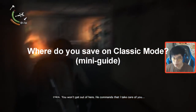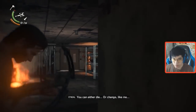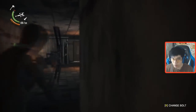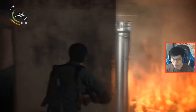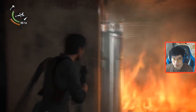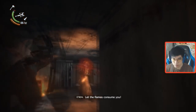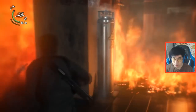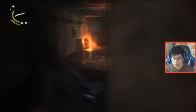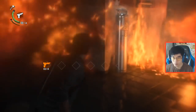Where do you save on classic mode? This also comes in another form: when do you save on classic mode? If you don't know, classic mode is the hardest mode in Evil Within 2 — it's the closest thing to an equivalent of akumu mode from Evil Within 1. I also get the sub-question a lot: is classic mode more difficult than akumu mode from the first game? The simple answer is no, it's not as difficult as akumu mode, however I do want to say it's better than akumu mode.